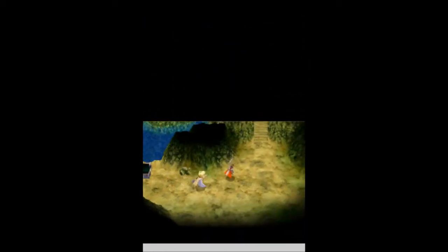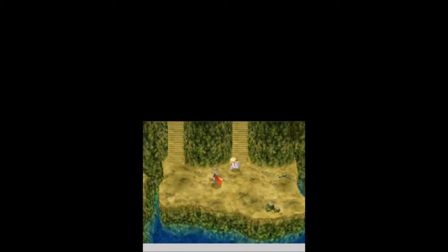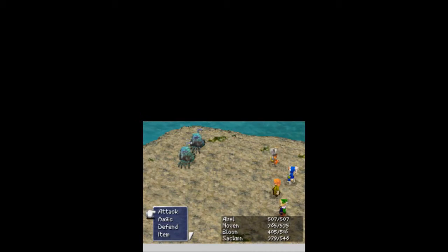So now it's pretty much back through this long path once again to head back to the correct way to go through the dungeon. Back across this bridge, and down these stairs, and we're back on the main path. Let's go across this bridge and follow this path to fight crab enemies.